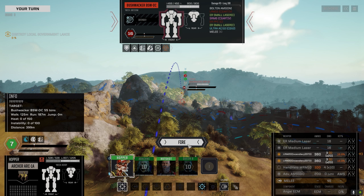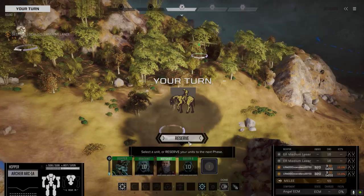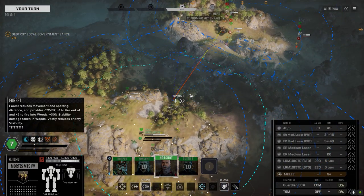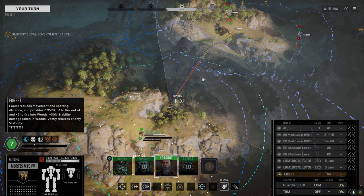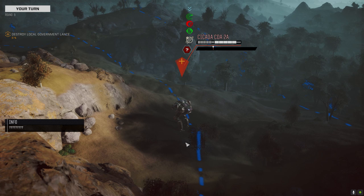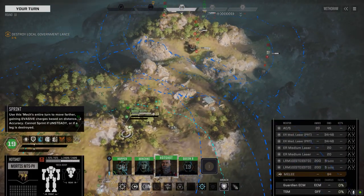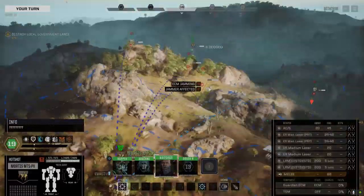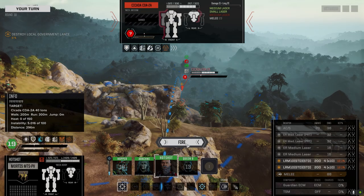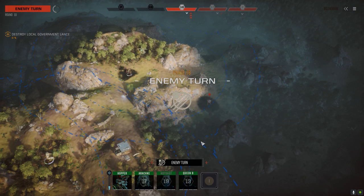LRM 15 — doesn't have much — Clan Artemis 6, Ultra 10, whoo! Yeah, we better — lots of AMS. Let's give him somebody else to shoot for. Now can we go before him? I'm gonna slice and dice that Wasp if I can. All misses — that's fine.